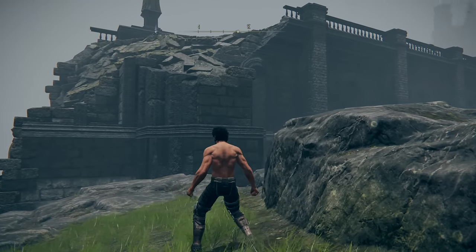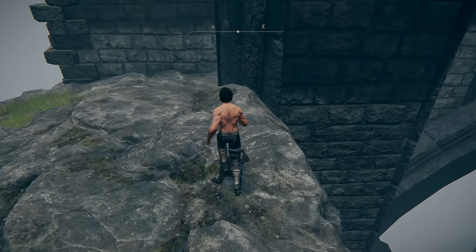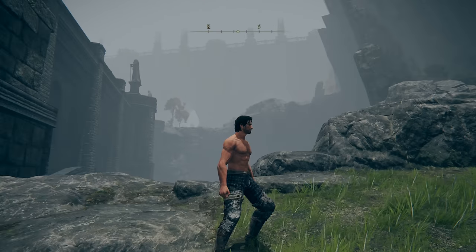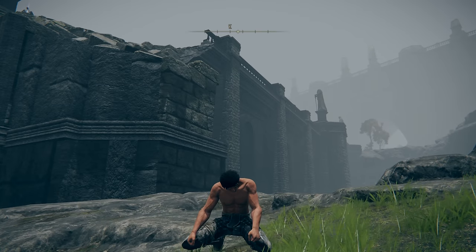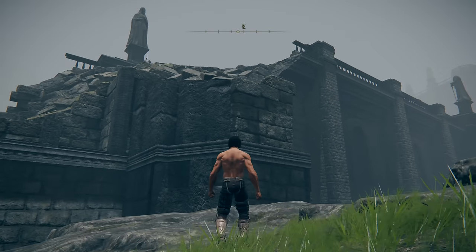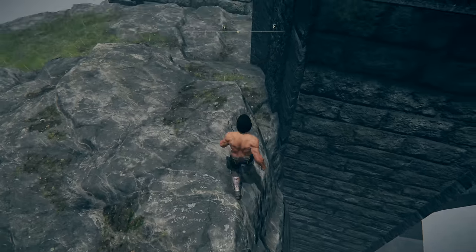As we walk toward Limgrave, we come across a bridge connecting the two areas. To my dismay, the bridge is broken, leaving no way to reach Limgrave. It's hard to believe that such a small gap can keep us from our destination. Our journey continues as we search for a way across the broken bridge, knowing that Limgrave, our final destination, is just out of reach for now. But we've come so far we can't give up now.